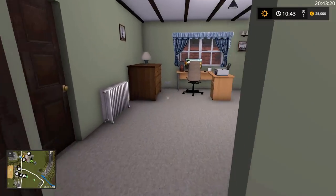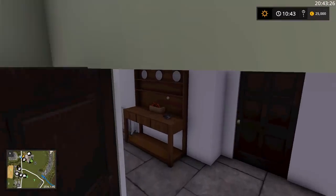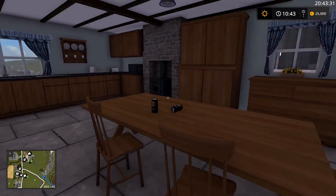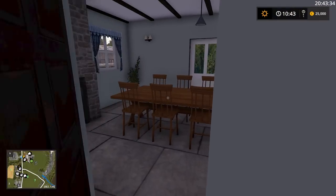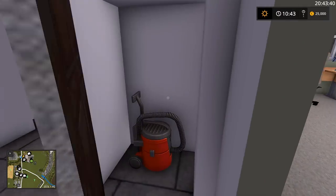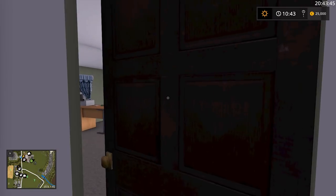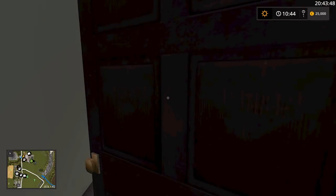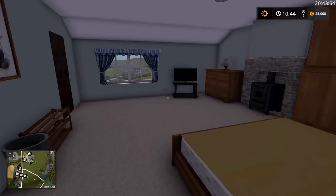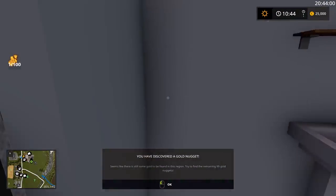We're not going to do too much of a tour of the house because it's pretty big and this is a tour of the map not just the house. There's a nice little study here, a front door, and through here we've got the dining area and kitchen. All furniture is really good if you want to do role play. Upstairs we've got another office, a bedroom, the bathroom, and an en suite bathroom with a golden nugget.